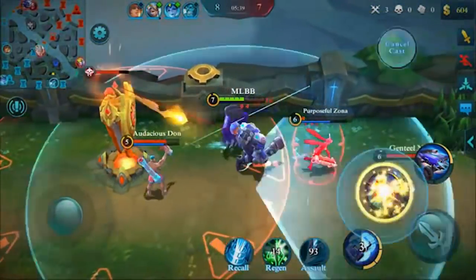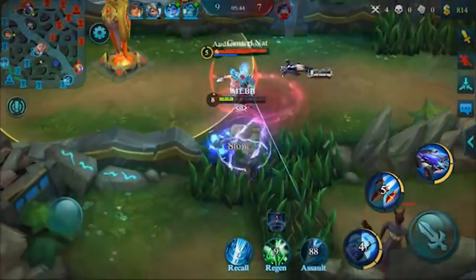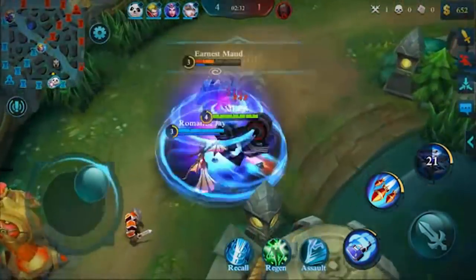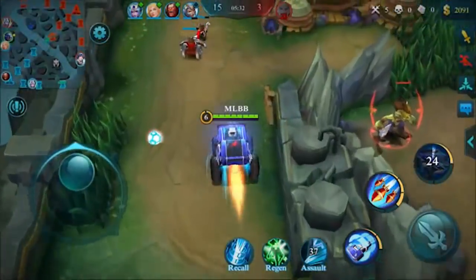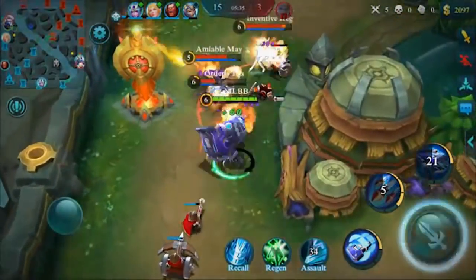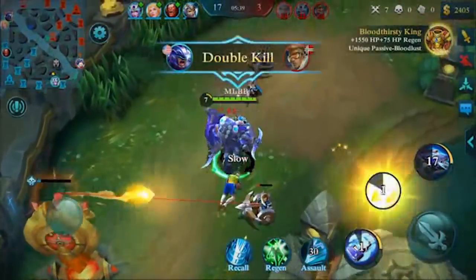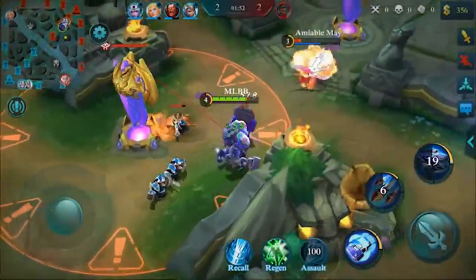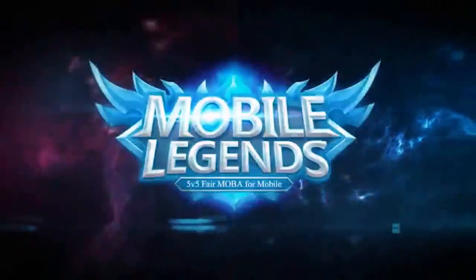The combos we're going to see from this guy are going to be really interesting. The rotation you want to use after you get all your abilities is to use the B ability first — Missile Tackle — that hits everybody, deals magic damage, and lowers their movement speed. Then use the A ability, Iron Sack, which will stun them because with the first skill, if the target is affected by a slow it will stun them.